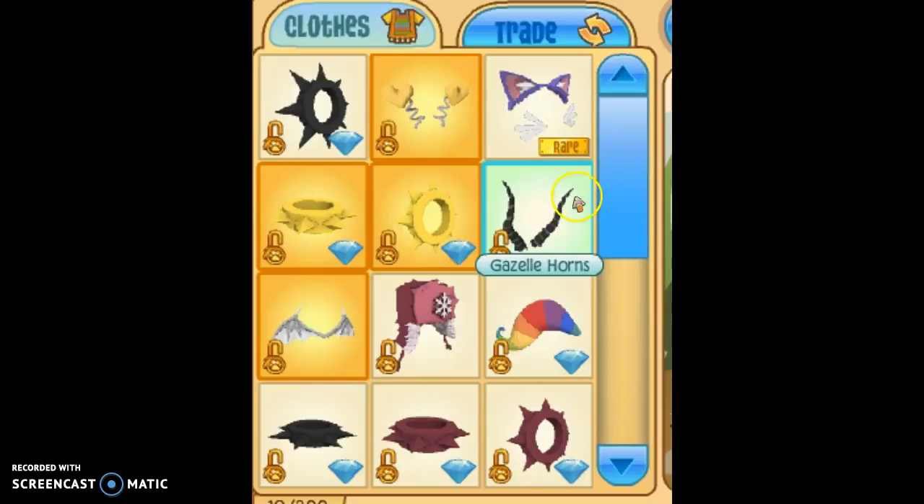Back to the point — got these black gazelle horns, which are used to look. Got some wings. Got a furry hat. Got rainbow tail armor. Black spike wristband. Magenta spike wristband. Magenta spike collar.